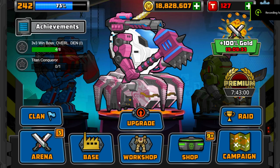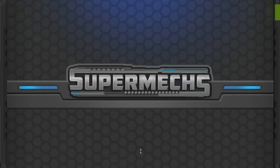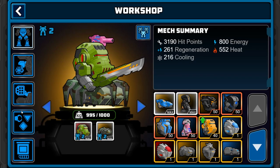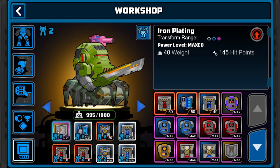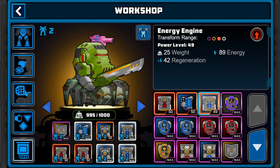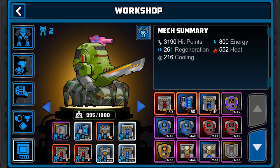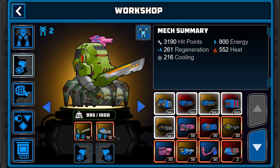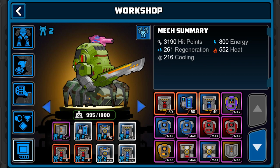Hello guys and welcome to my brand new video. Today we're gonna test out the hugger build that I made for this episode. Maybe we're not gonna use the iron plating — or maybe we are. 3000 health mech, I mean I can't build it better and it's rounded.